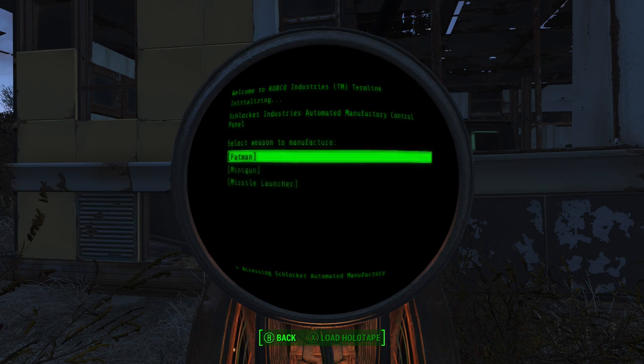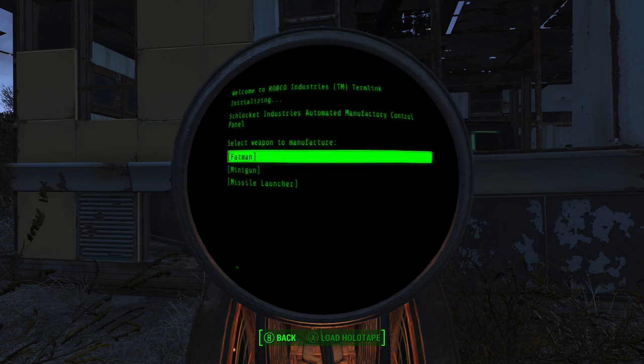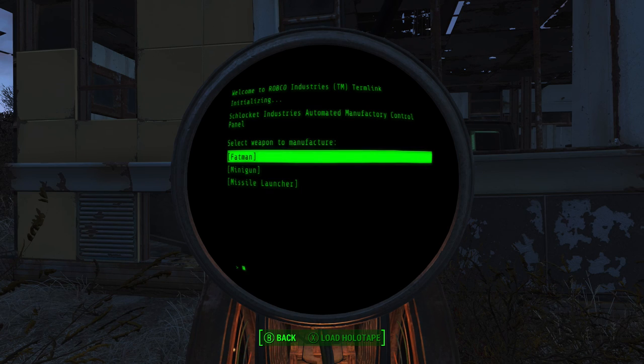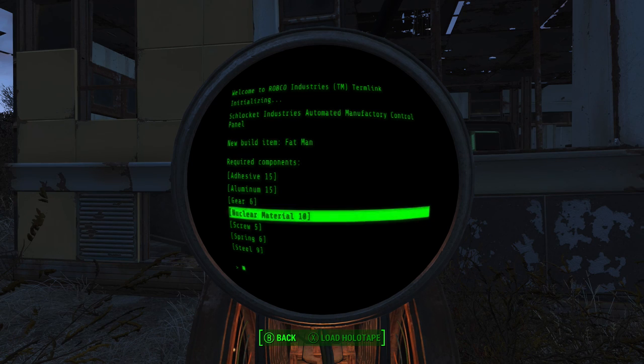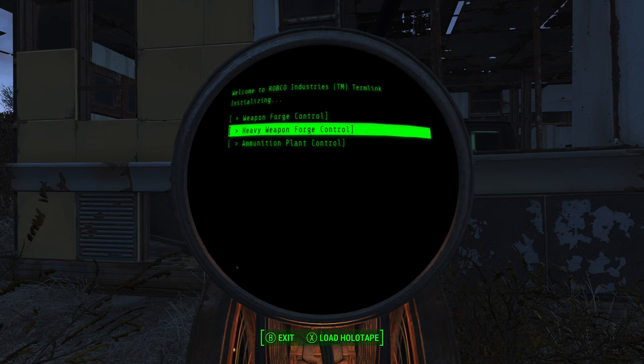The heavy weapon forge fails to see how it can possibly be useful, because it doesn't unlock until Gun Nut 3 — somewhere in the level 30s. By the time you're level 30, you don't need to be producing your own Fat Man, minigun, or missile launcher. You've kind of already picked all these weapons up — minigun you get in Concord, Fat Man is just around the corner from Sanctuary Hills, missile launchers are all over the place. I have no idea why you'd ever want to produce this stuff at that level. Never build a heavy weapon forge.